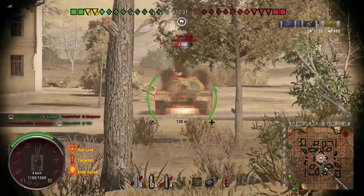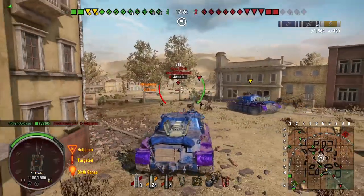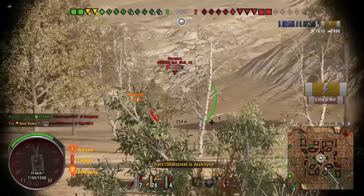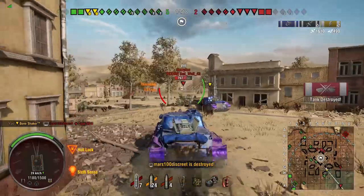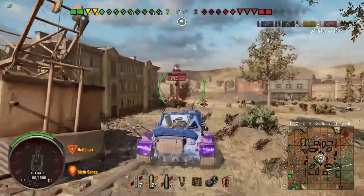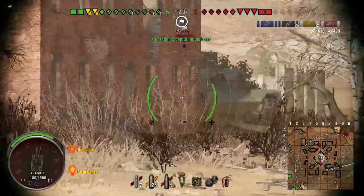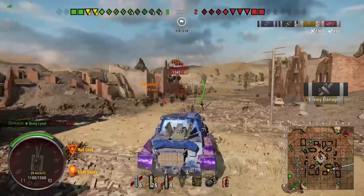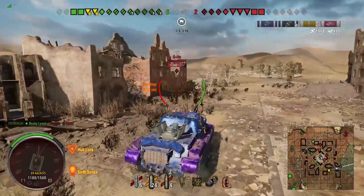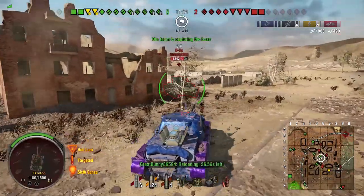Why mention that? Well, it plays into the vision and camo values. This tank actually has okay camo — I think it's .16 on the move and .27 stationary. That's not bad. The problem is if you go at long enough range to use your camo value, you're not going to land very many shots. So you've really got to make that choice. The positive side, as you saw right there, is if you're in close, even when moving full speed, your dispersion isn't that bad, and against heavy tanks you can usually just beat them up.